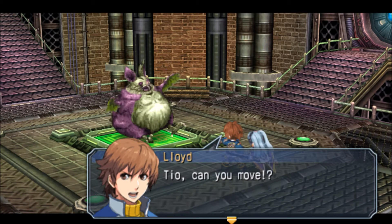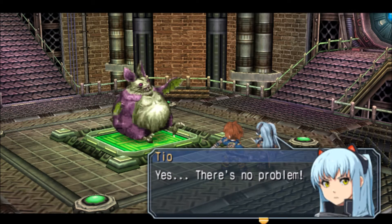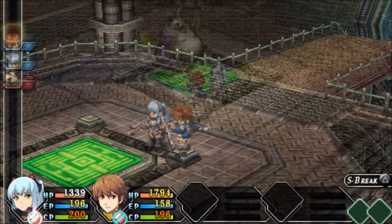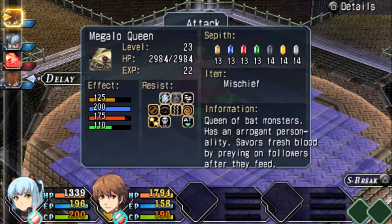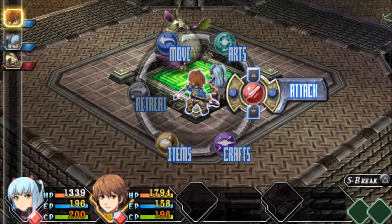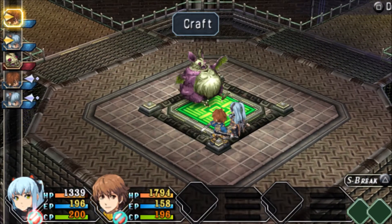We have to have a boss — we can't just have a stratum without a boss. It's boss time against this big ol' fat ass bat. The Megalo Queen? It's really weak to water, but I do want to show off our new combination craft — the Omega Strike.